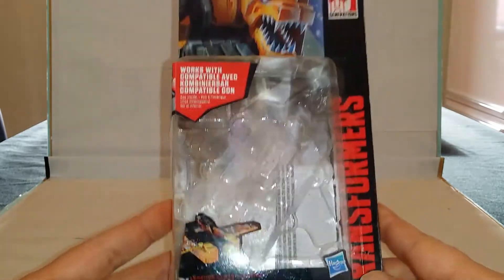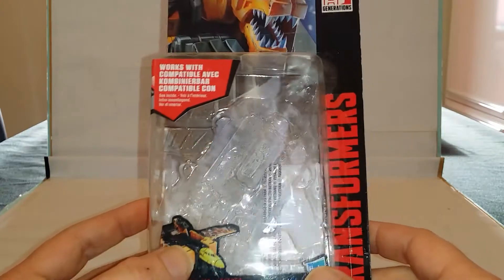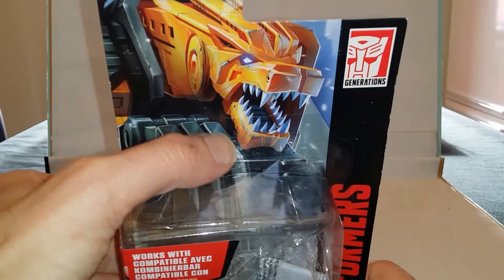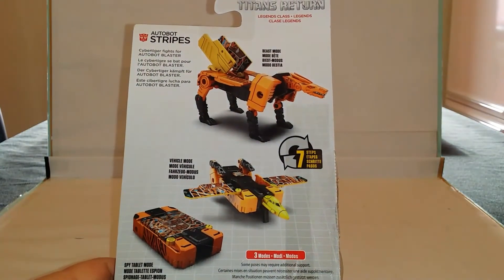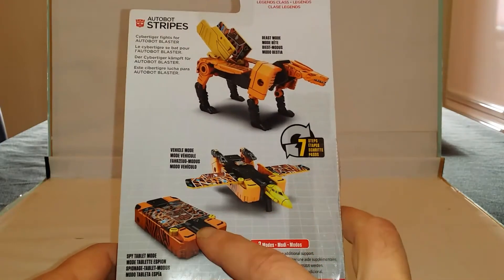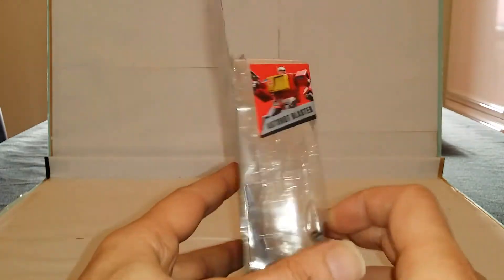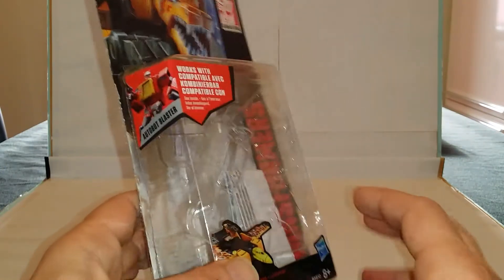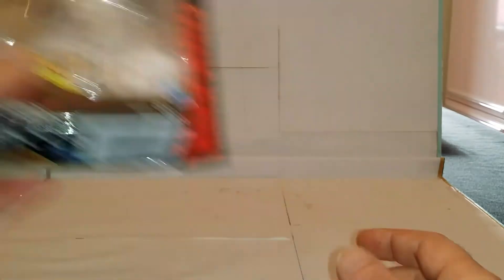En ce qui concerne le packaging, nous avons le sempiternel et traditionnel petit packaging Legend, rien de transcendant. Avec le petit art, qui est quand même relativement sympa, bien fichu. Au dos, nous avons les trois modes de notre ami Stripes : le mode tigre, le mode jet et le mode tablette espion. Rien de particulièrement transcendant là-dedans. Et toujours notre ami Blaster, que je ne possède également toujours pas. Je vous ferai peut-être une petite démo avec Soundwave. On verra bien.